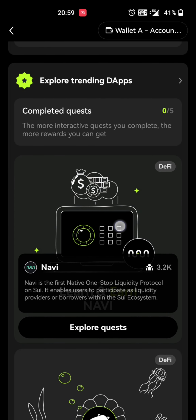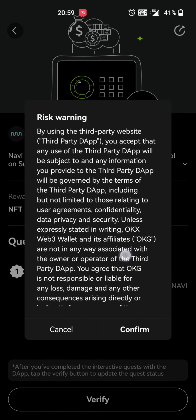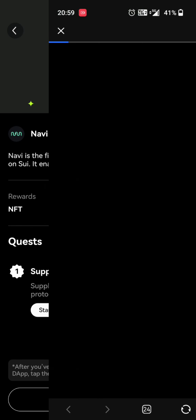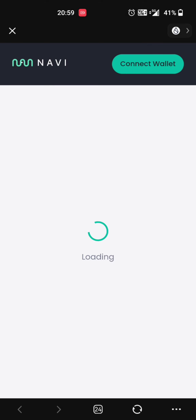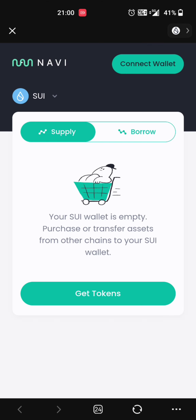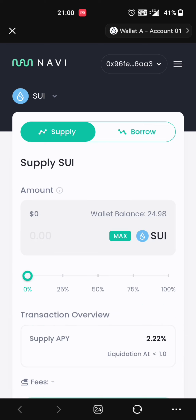Overhead text is available. Navi is available. Then Explore Quest is available. Click Start Now. We will supply 5 SUI tokens. Click Start Now to confirm. We will close the guide. Here is the Navi interface. Click Connect Wallet, then click OKX Wallet.